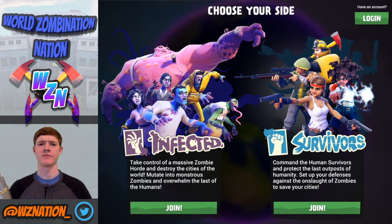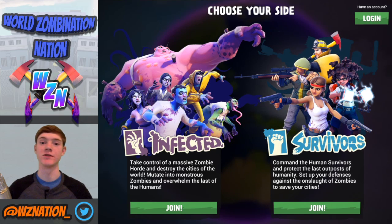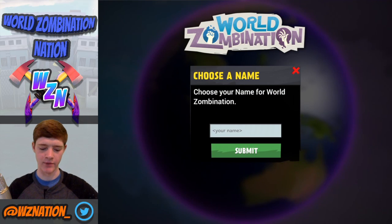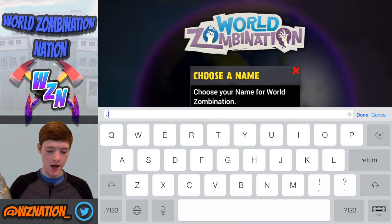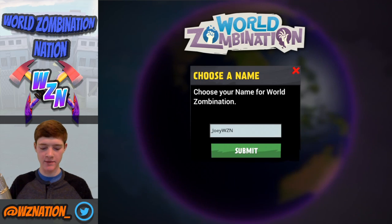Also new for those who've been watching — I got a green screen now, it's all fancy. If this looks a little fuzzy, I'm sorry, I'm still learning how to edit. But we just got a whole lot fancier, so let's go ahead and get started with the very first beginners let's play for World's on Nation 3.0, or the Global Race. It's been a long time since I put out a beginners let's play, so Joey — that's my name — Joey WZN, World's on Nation, let's go.